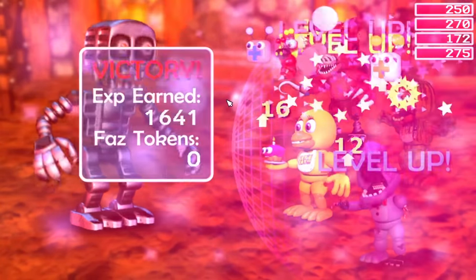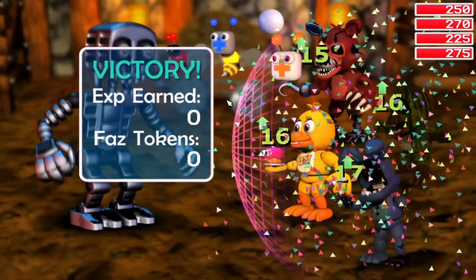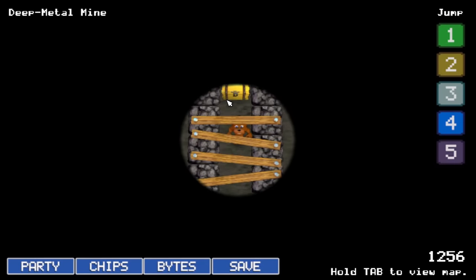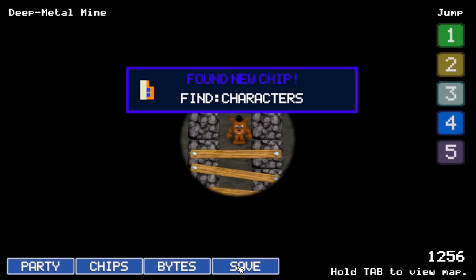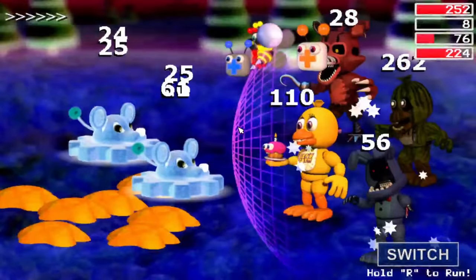My plan from here on out was to hopefully encounter Funtime Foxy, who has an amazing arsenal of abilities including Happy Jam 2, which significantly outperforms any healing ability I have currently. In order to encounter them, I needed the chip Character Find that Mad Endo was guarding, and to farm in the glitch area.